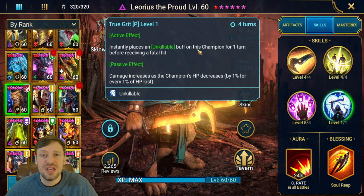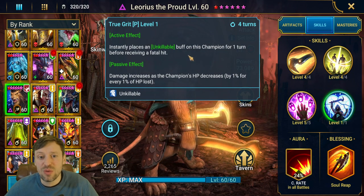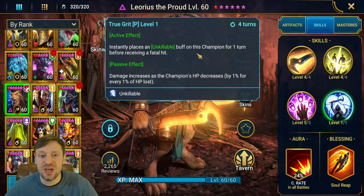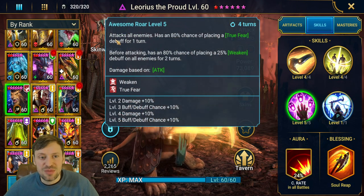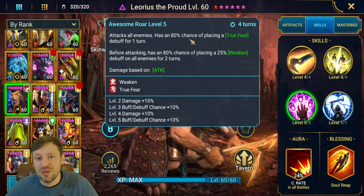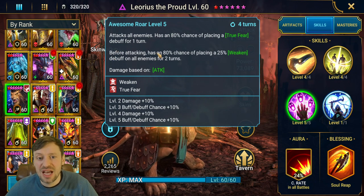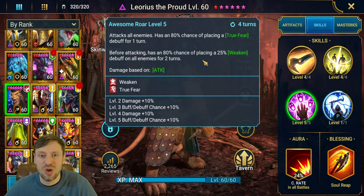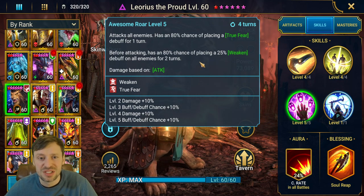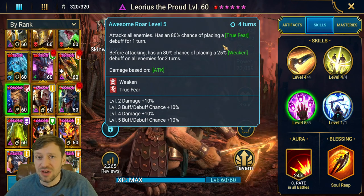You can counter his Unkillable buff by stripping it, using champions that go through it like Gembo or Rotos, or by placing Block Buffs on him — Ugo is a good example of that. His A3, when fully booked, has a 100% chance to place True Fear for one turn, and before attacking has a 100% chance to place Weaken for two turns. So he puts Weaken on the enemy, then hits — increasing his damage — and if they don't die, there's a very good chance they'll miss a turn and have an important skill go on cooldown.